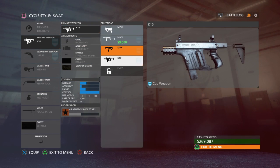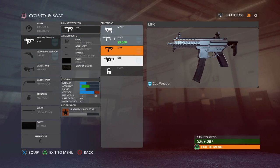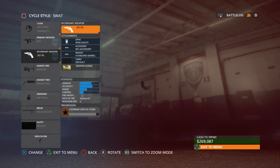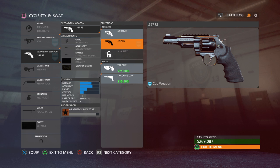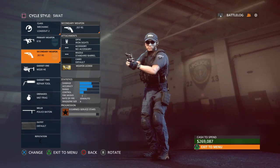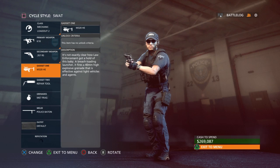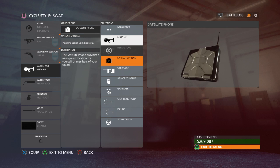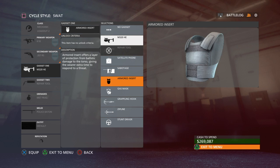For the SWAT side mechanic, I like the K10 or the MPX — doesn't really matter. I haven't played with them much on the police side because I like the P90 a lot better. The 357 Magnum is basically the 44 Magnum equivalent on this side. I was playing Hotwire with this stuff, so you could use literally any of these things depending on your play style.